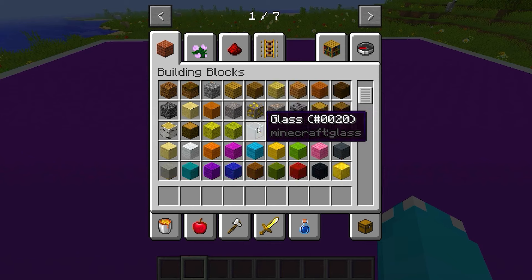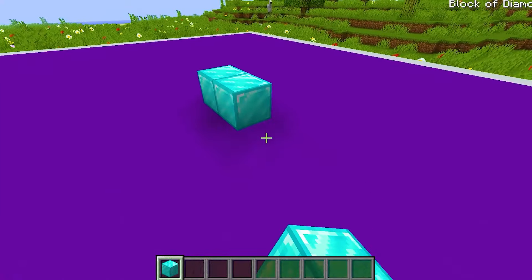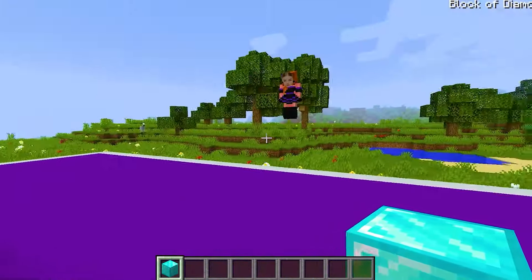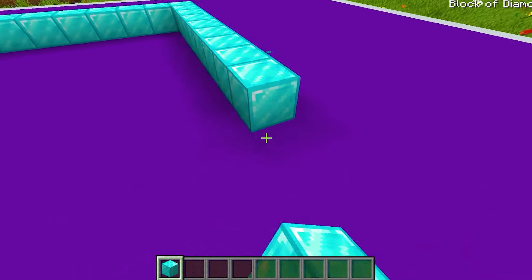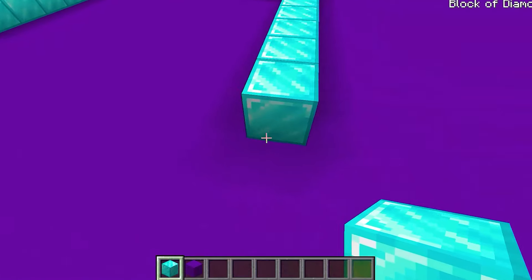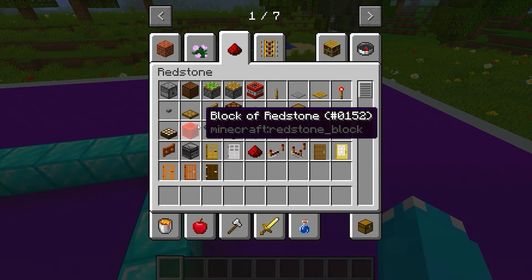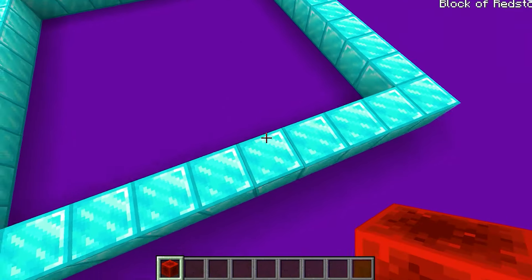Let's see what blocks of diamonds look like - let's make our house out of sparkly diamonds. Roxy, are you seeing this? It literally looks like glass, it's so bright. Let's make the base all out of diamond blocks. Then can we use redstone? It's probably gonna be super duper awesome, but not as awesome as diamonds. Redstone is literally gonna look like the whole entire world of diamonds.